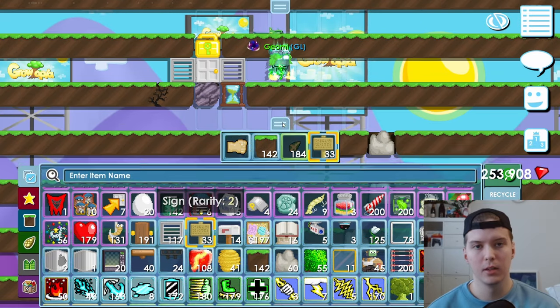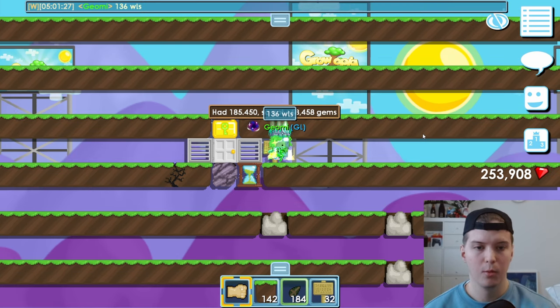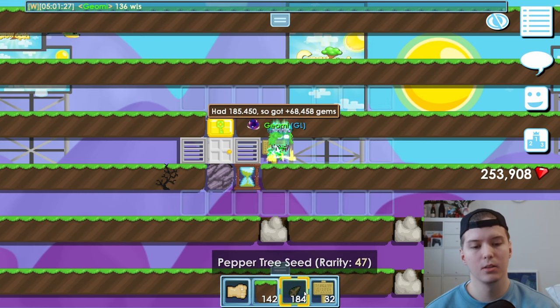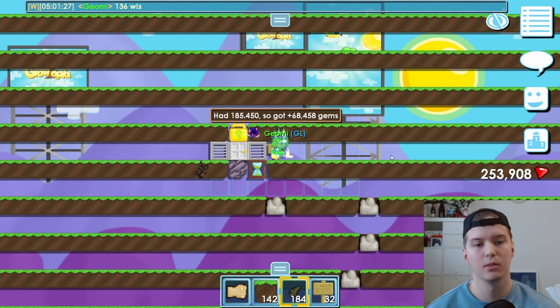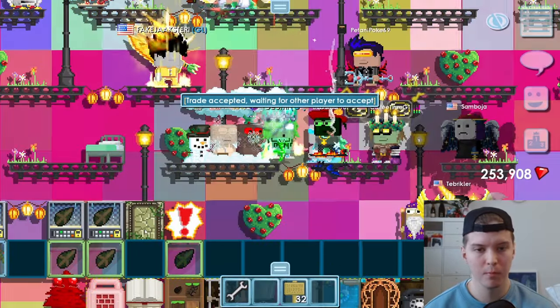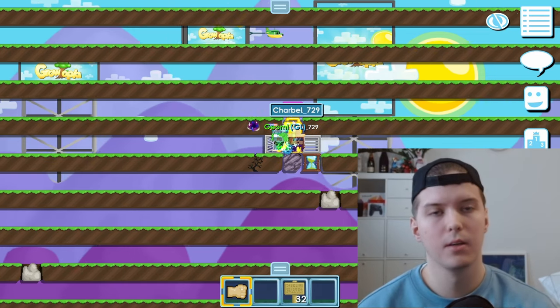Let's count how many gems we got. I got a bit over 68,000 gems. If I divide that by 500, that is around 136 wordlocks — and I only paid 98 wordlocks for this world. On top of that I also got these seeds, and I got the dirt farm to sell. I get 4 wordlocks for the seeds — still something. Let's try to sell the dirt farm now.